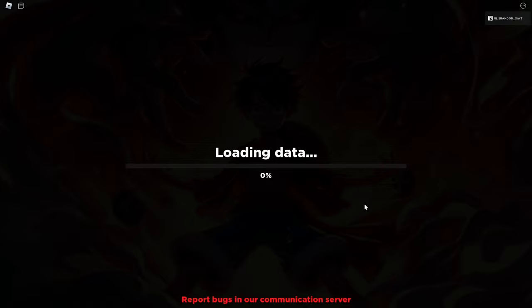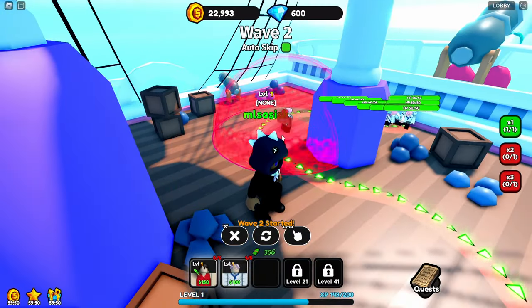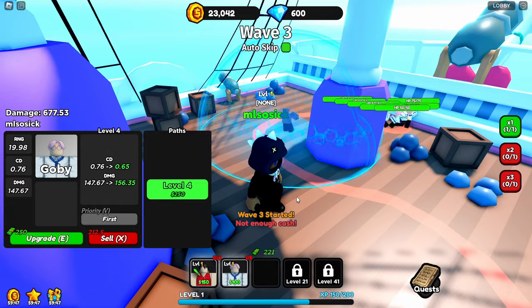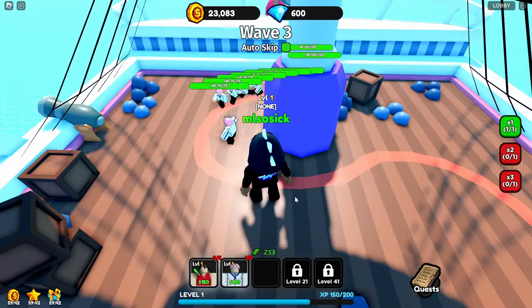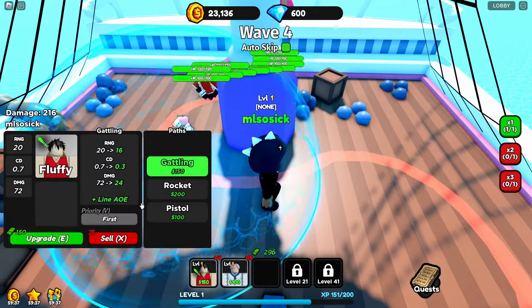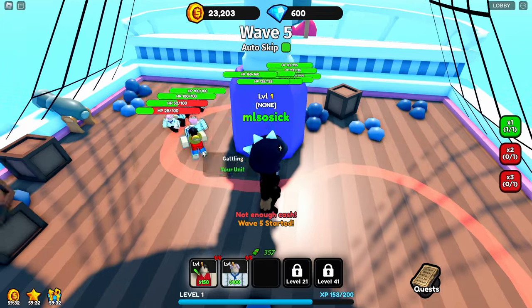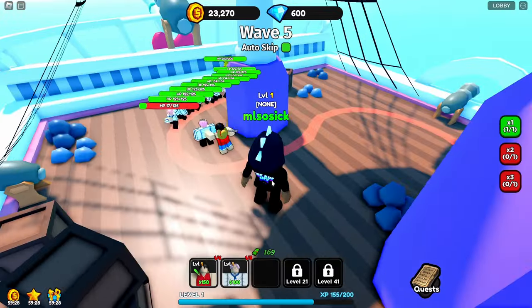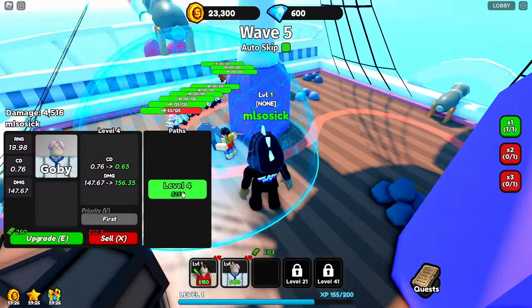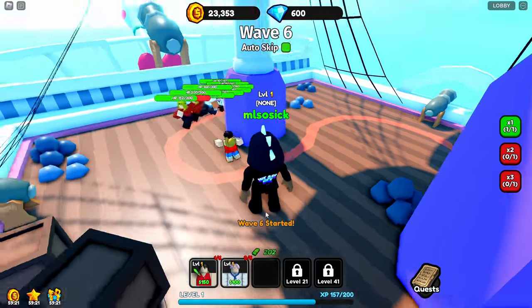We're gonna try easy again. Let's test out this new guy — he just goes to level two, that's it. He's not as strong as Luffy. Luffy with the Gatling just goes ham. Luffy is so much better, so let's go ahead and sell this guy. We're just gonna put all our money into Luffy, especially since we have an attribute on him.